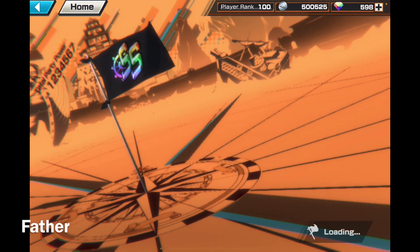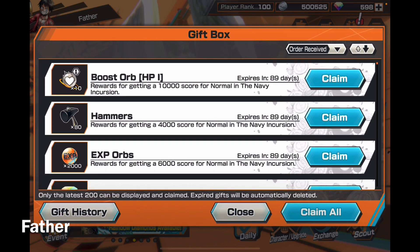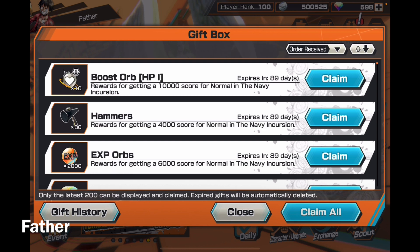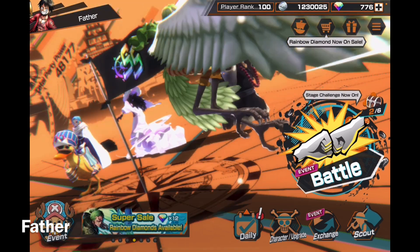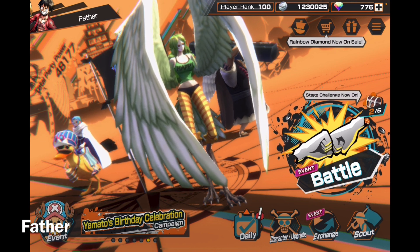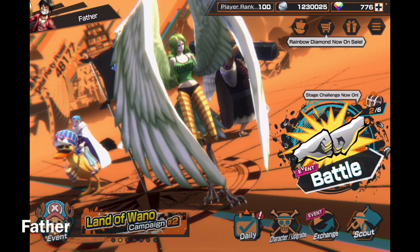Now for a quick segment collecting my gift box before I continue. It's been a couple of weeks — maybe two, maybe three — I haven't collected in a while. Let's see how many times I can claim all. First claim, second, third — only three. So it was maybe just two weeks or a week and a half. I went from 598 rainbow diamonds up to 776, which is awesome.